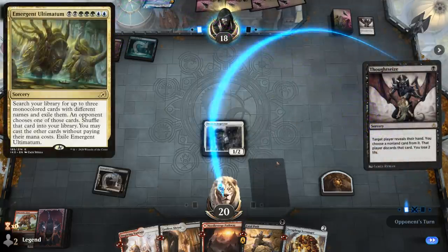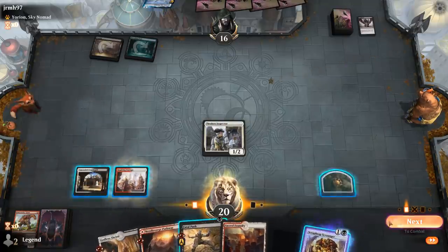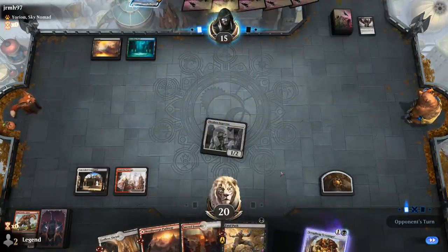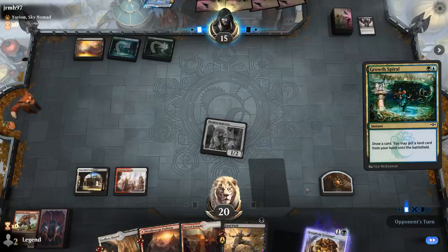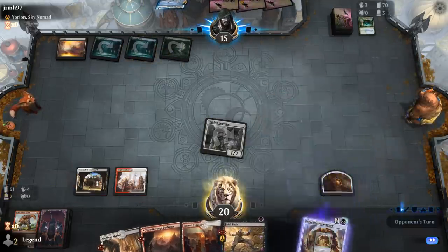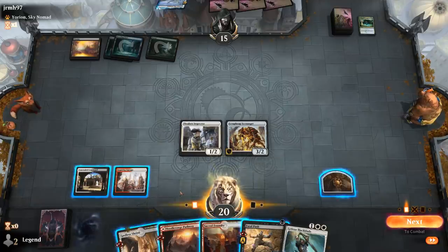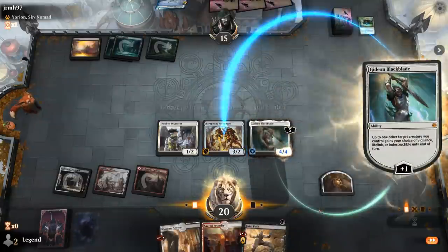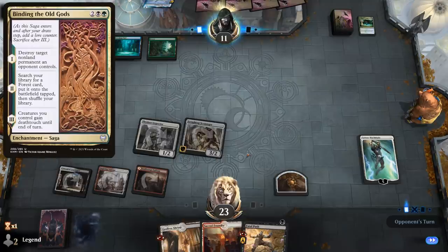If they take Scrap Heap we can just bring it back. Opponent starts ramping. Would love to find one of our Planeswalkers. There's Gideon — so Gideon gives Scrap Heap lifelink. Our opponent is playing Binding the Old Gods, which is a nice answer for Gideon potentially. Otherwise they're going to struggle.